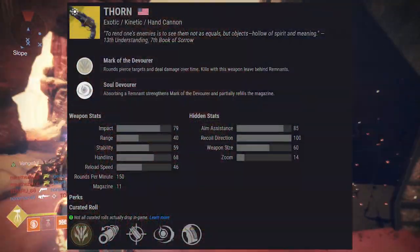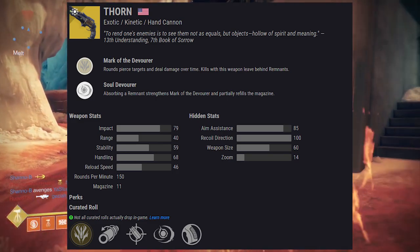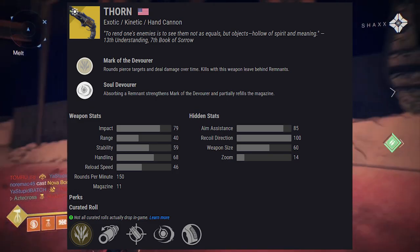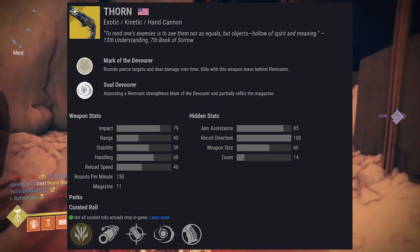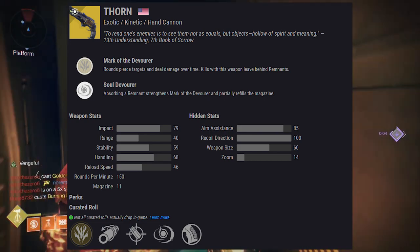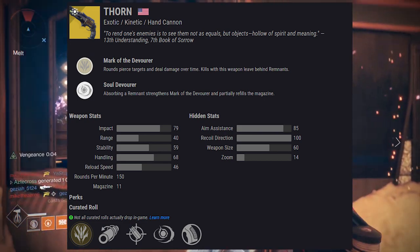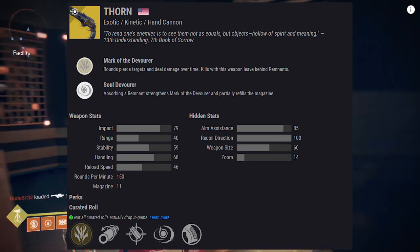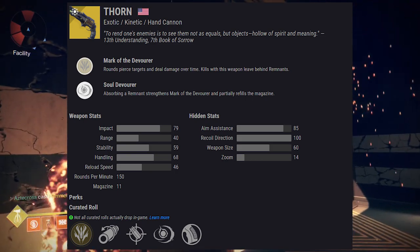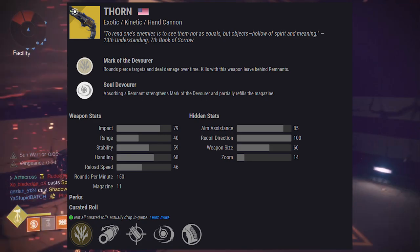First up, Thorn. This is an exotic hand cannon that's been talked about for a while now. It will be in the Kinetic slot. It comes with the perk Mark of the Devourer — rounds pierce targets and deal damage over time. Kills with this weapon leave behind remnants. We don't know how much it's going to strengthen it or how much damage over time Mark of the Devourer will actually do.